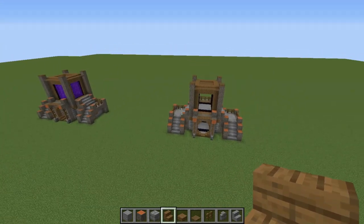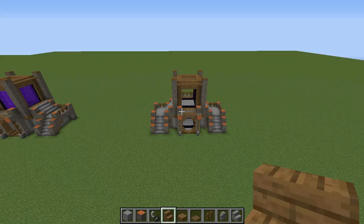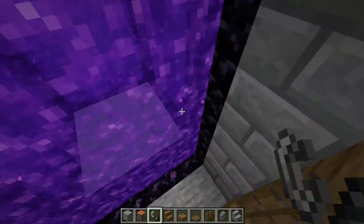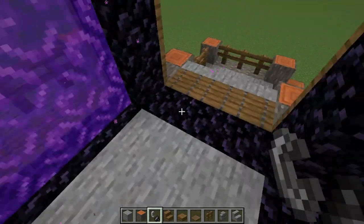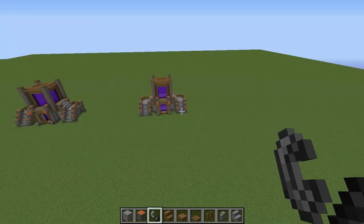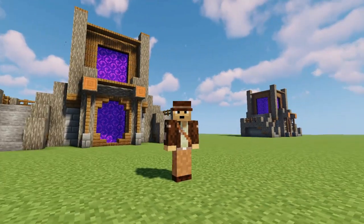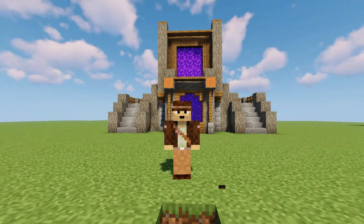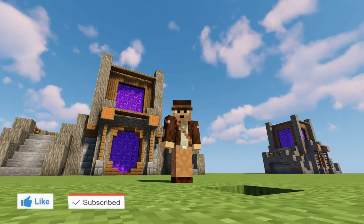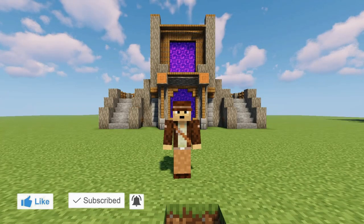The last thing left is to get your flint and steel and light up the portal. That was the tutorial — I hope you enjoyed it. Note that this is the fourth nether portal design on my channel, so check out the old video with three more designs. Drop a like, subscribe for more tutorials, thanks for watching, and see you next time.